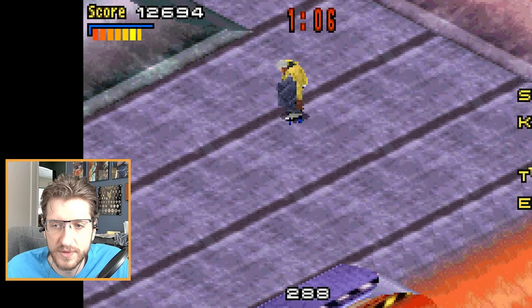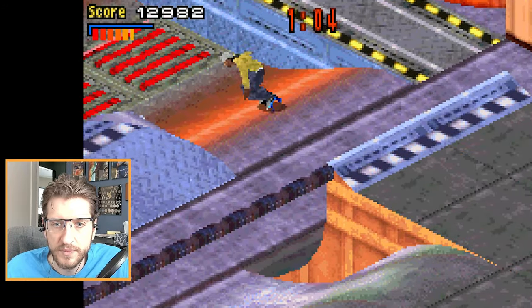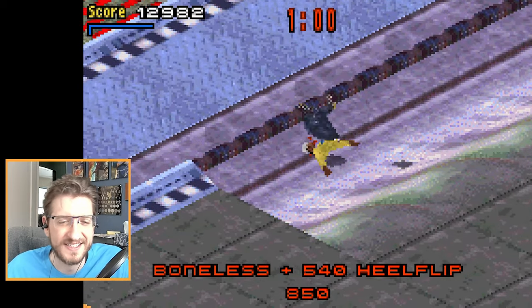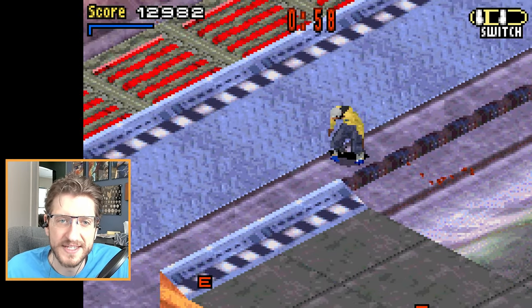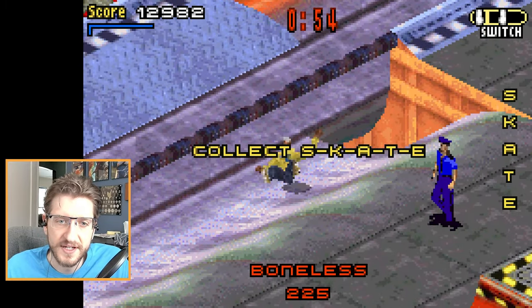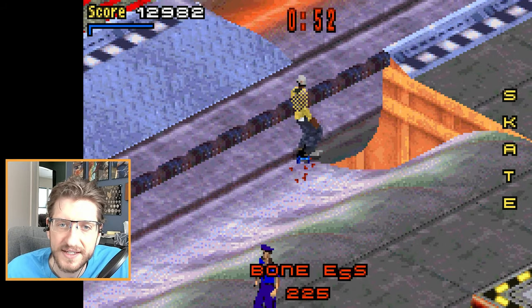Now I just have this annoying one, which I'm going to get first try and it will be no big deal. I'm going to do a Heel Flip McTwist. There we go — and I got Skate. Perfect. That was good.